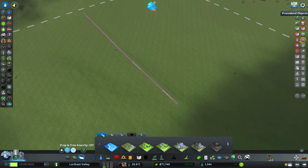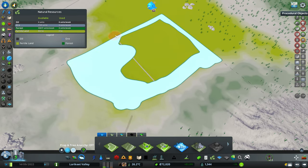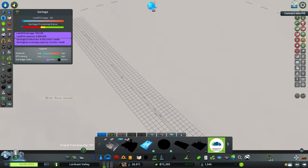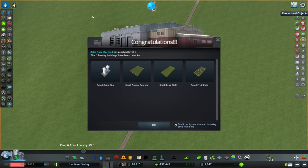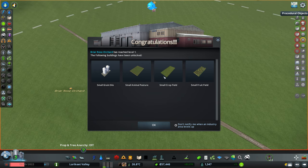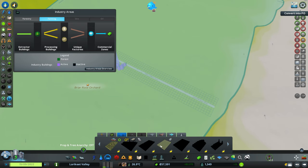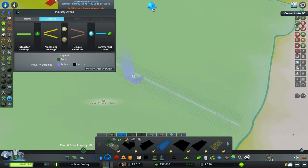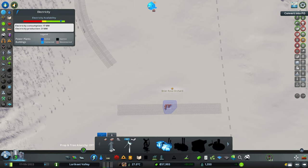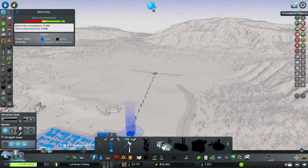We want to paint an industry area here - we're going to give it a pretty big industry area. We'll get a farm main building down as well, which automatically unlocks a few different options: small fields, fruit fields, and animal pastures. We also need electricity in this area, but that's fine - we can connect that straight over the ridge to our power plant. We'll try to keep water pipes pretty much under the road, which is a bit more realistic - as I've been told many times by City Planner Plays.